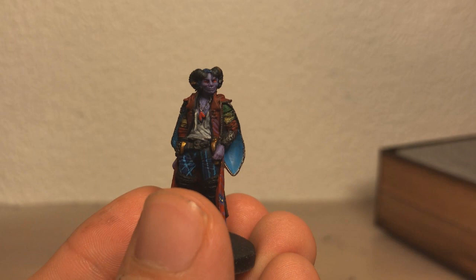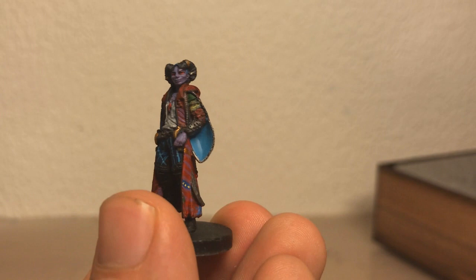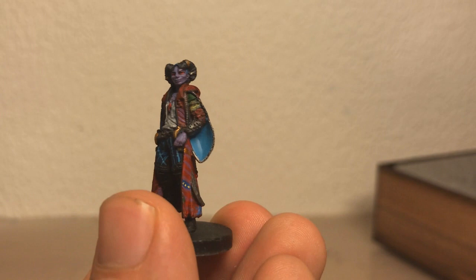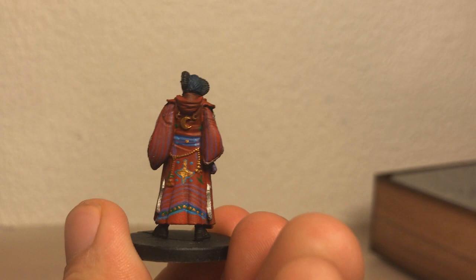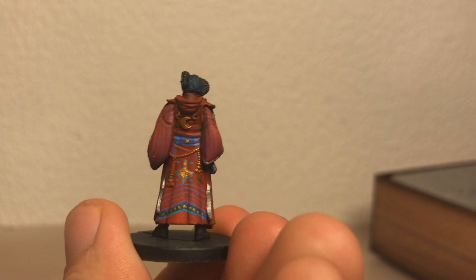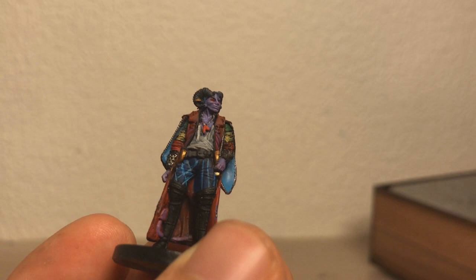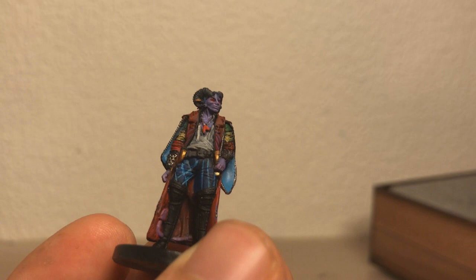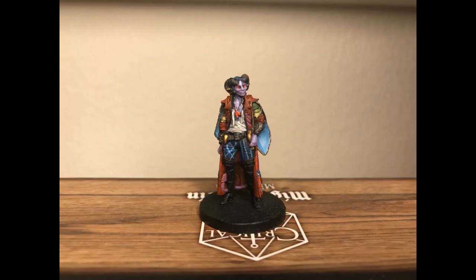And finally we have Mollymauk Tealeaf, portrayed by Taliesin Jaffe, who I don't actually know from anything. He has a very intricately colored coat with some purple stripes. The detailed look on his coat is far too intricate to do at this scale for me since I'm not experienced enough, so I basically improvised — it didn't really turn out all that great, honestly. He's got red eyes, some shading on his shirt, a nice pattern on his pants, and some silver for the bracers. He was extremely intimidating to even start.